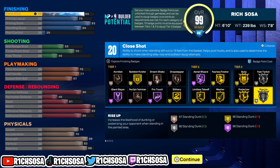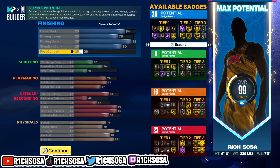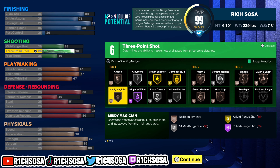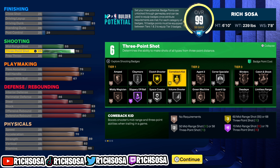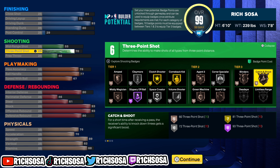For the finishing we get a total of 20 badges, and when it comes down to the tiers you get a good amount of hall of fame as well as gold. The main thing is that we're going to be able to maintain the gold bully badge.